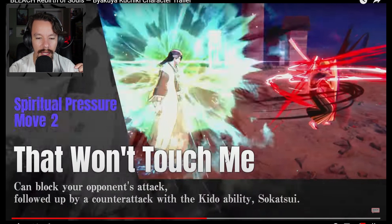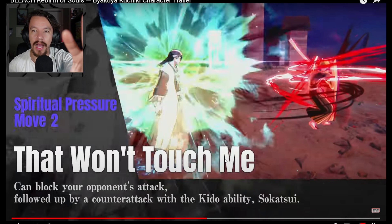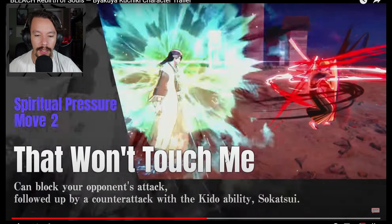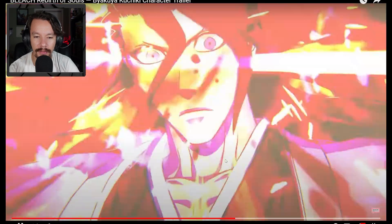Spiritual pressure move two is 'That won't touch me' — you can block your opponent's attack followed up by a counter attack with the Kido ability, Sōkatsui. Another Kido move, and we see it used by Byakuya. Kido and Hadō are two different spell-based magic move types in the Bleach universe — basically spiritual pressure techniques where characters say spells without needing to use their Shikai blades. I'm not surprised Byakuya has these; I expected him to have Hadō and Kido abilities.